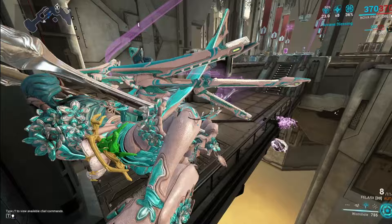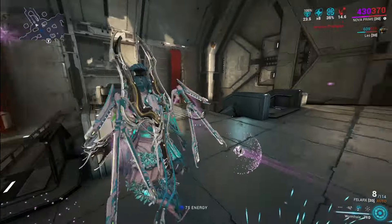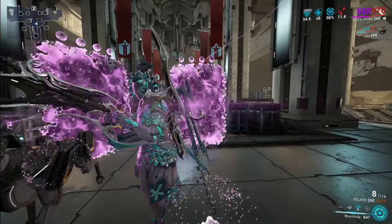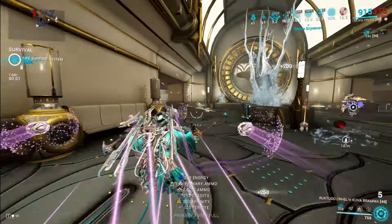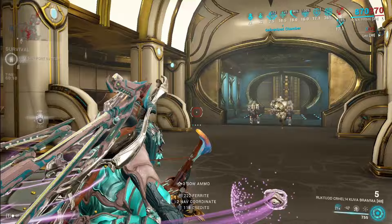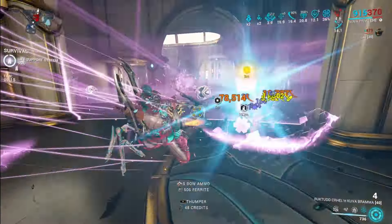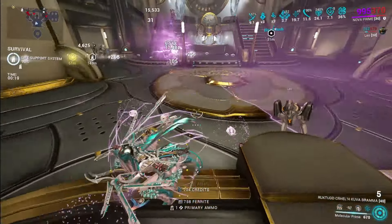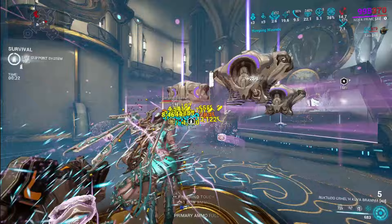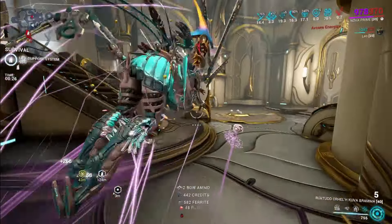Her third ability is called Wormhole. Wormhole will create a wormhole that you can walk through to teleport to a location, which is symbolized by a straight line pointing at where you will end up. Wormhole has infinite duration but limited uses — it can only be used four times, and it will show how many uses it has remaining at the top of it. The changes are that it used to have a duration as well as limited uses; now it just has limited uses. It also never used to show how many remaining uses it has, which now it does.